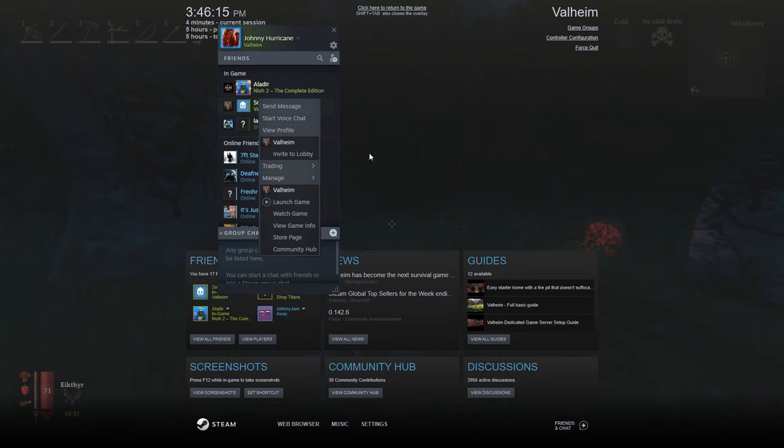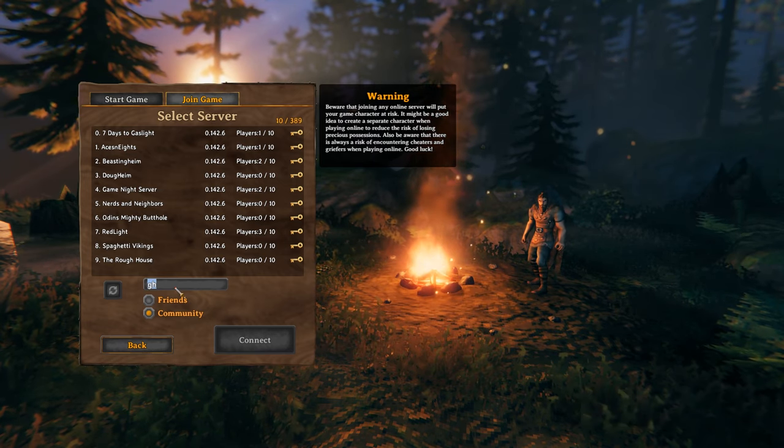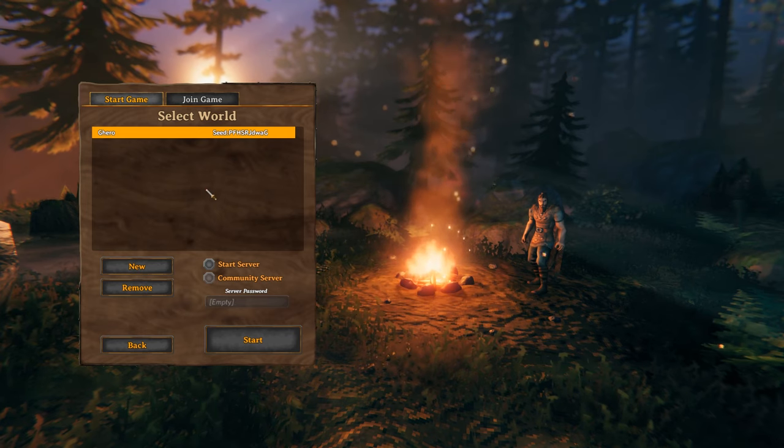From there you can see that I can invite to lobby, which means you invite to game. So that's how you do it to host. On the opposite side, if you're trying to join your friend, whoever it is needs to make sure they have 'Start Server' clicked when they do the server.